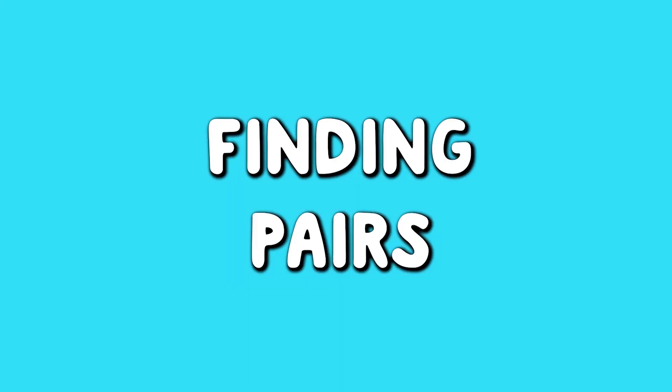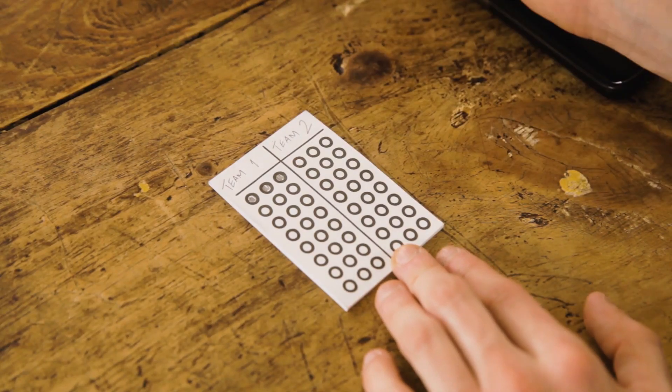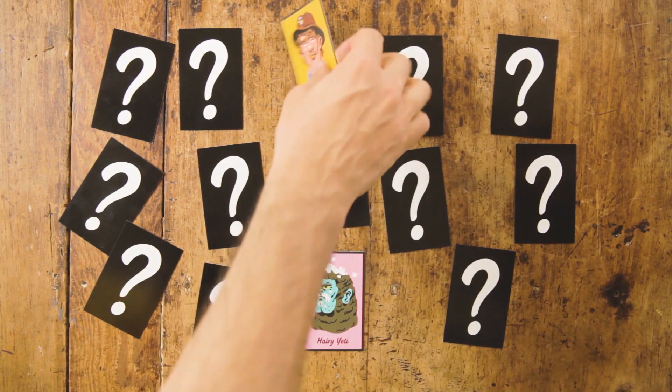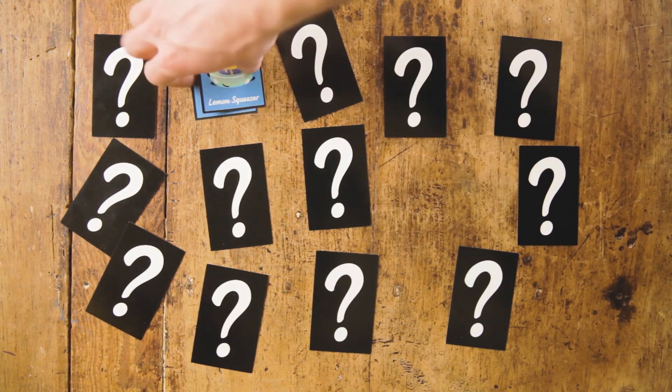Whenever you complete a line of three on the score pad, you get to turn over two rhyming pair cards. If they don't match, turn them back over. But if they do match, your team gets to keep them, and hunt for a new pair until they go wrong.